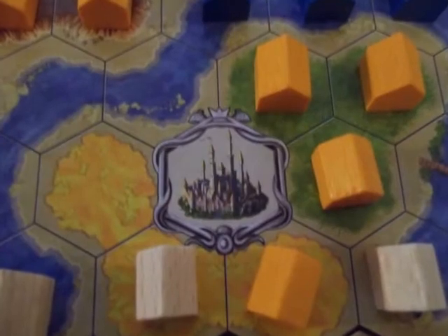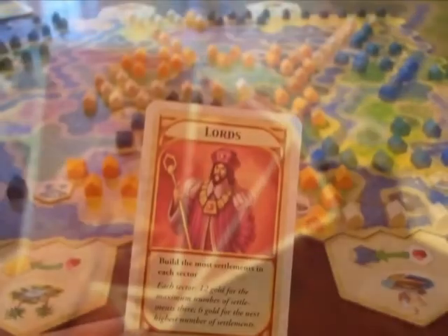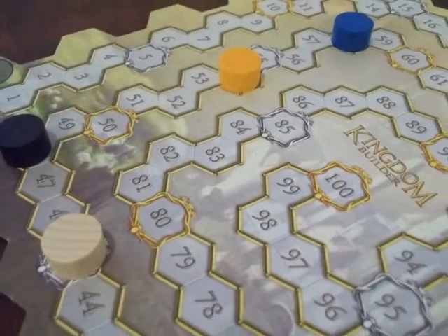Players score three points for each castle they build next to, and score according to the Kingdom Builder cards, which can be anything from the most settlements on a board segment, points for building next to water, or building in straight lines. Whoever has the most points wins.